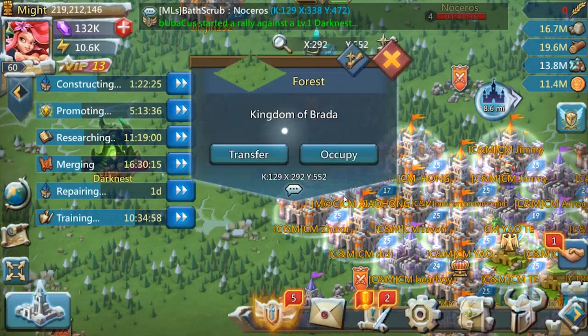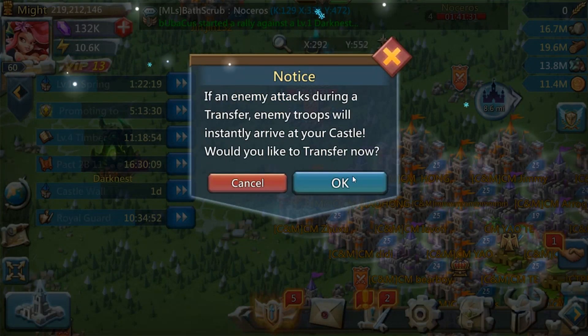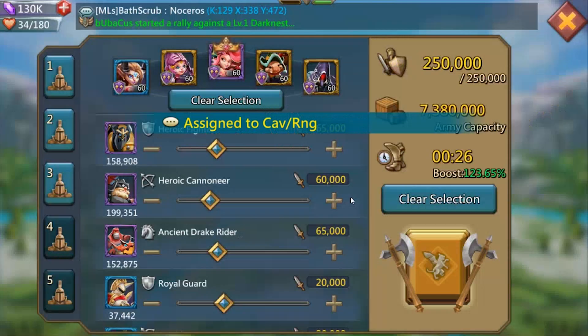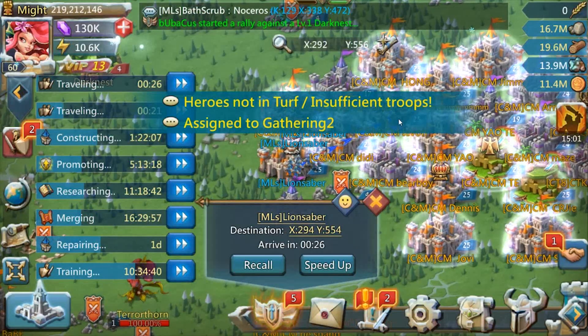Here we go. We're going to take another pot shot at them. It costs about 1500 just to pour it, but I think we can do it. We'll go ahead and send our leader and then proceed to follow it up with basically all my tier fours right behind it.